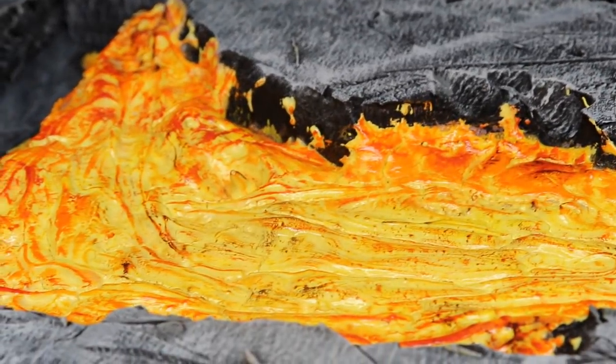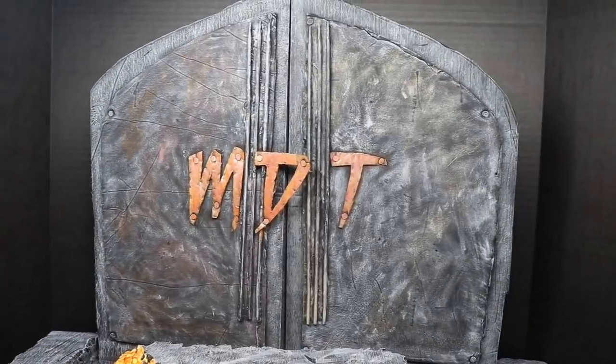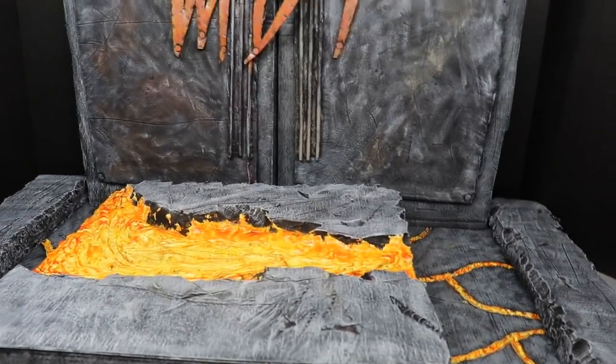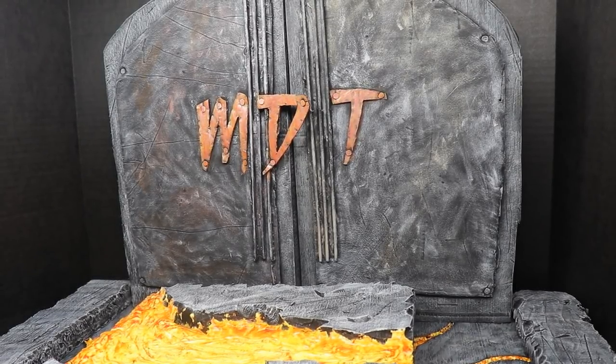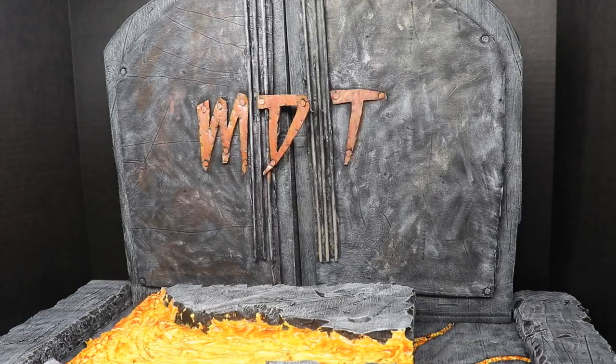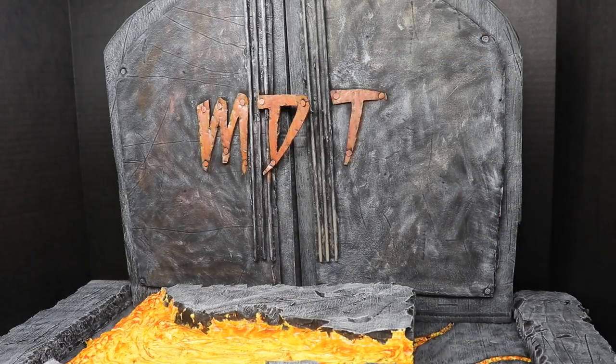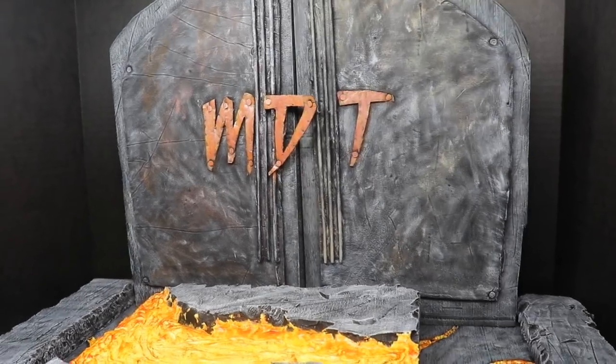I want to get a good shot in here so you guys can see the lava flowing through. Everything pretty much came out just like the vision — I literally drew it up, had a concept, and went with it. Seeing it completely brought to life feels really good. I added this black cardboard behind it so it's not showing the backstage area — it'll be dark back there. The superstars will come out from the side, from where the hard cam usually is in the MDT pick fed.